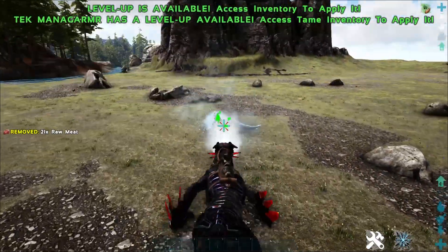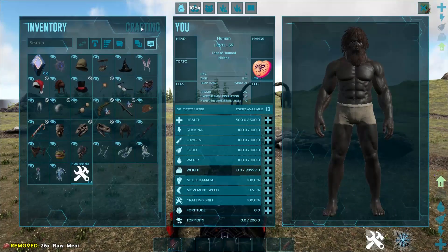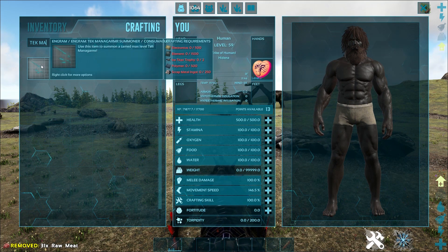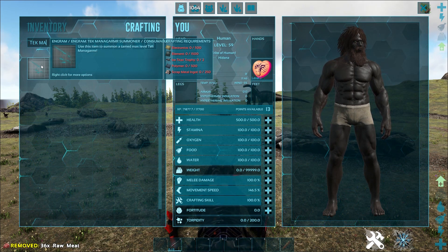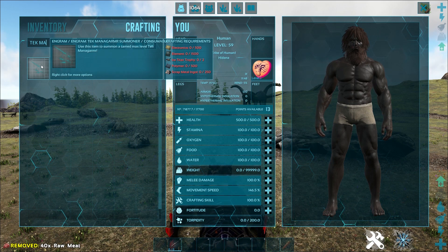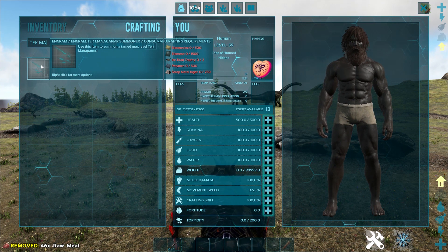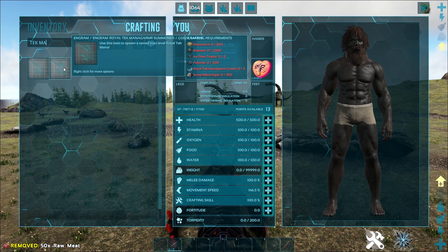These guys go up to level 180 like normal Tech creatures do, so you can definitely find them in the wild and tame them up. If you're unable to find them in the wild, you can actually craft them in your inventory screen. They are rather expensive — there are two variants — but you can craft one for 500 electronics, 1500 element, two ice titan trophies, 500 poly, and 250 metal ingots. This gives you a max level Tech Monagama at level 270, which is a perfect tame from a 180, resulting in level 270. Absolutely crazy.